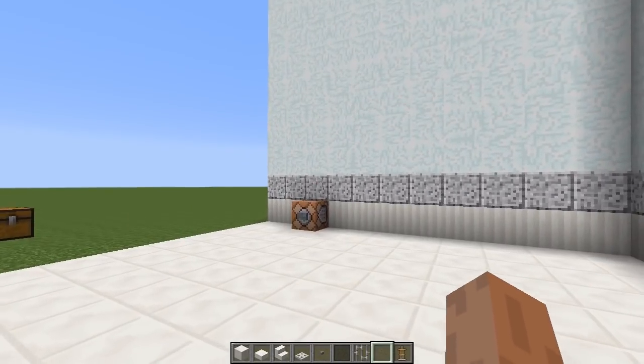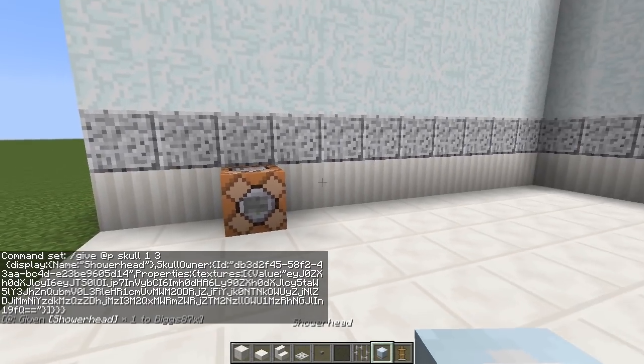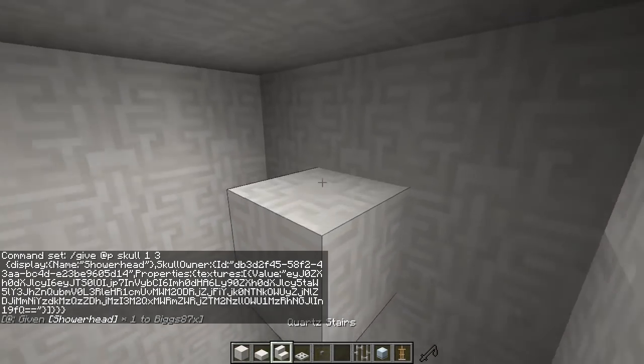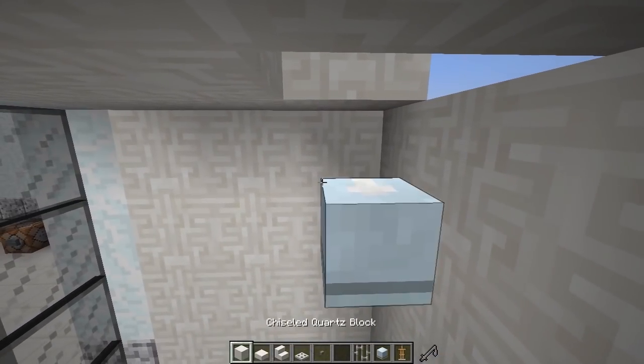Next, grab your custom shower head. To do that, get a command block — the command to get one will be in the description. Paste the command inside the command block, press done, press the button, and that gives you a custom shower head. To place it in the shower, put any block one block above the button, place the shower head on top, then destroy that block. Finally, punch a hole above it and place your armor stand on top of the shower head so it drops down perfectly.